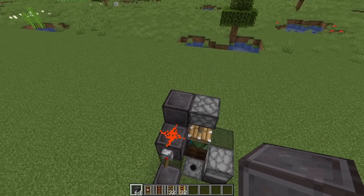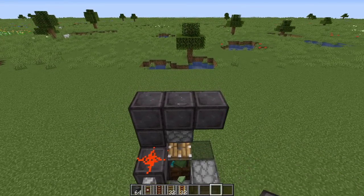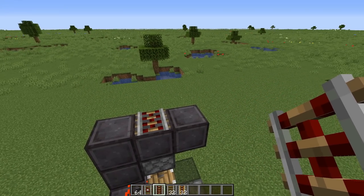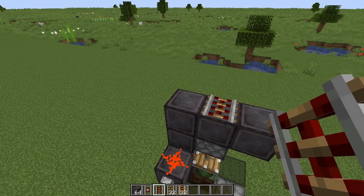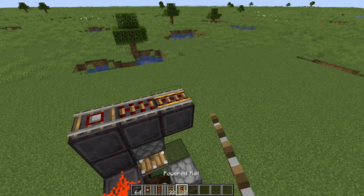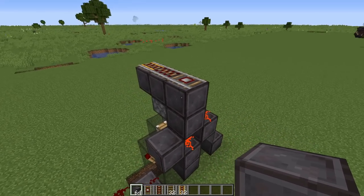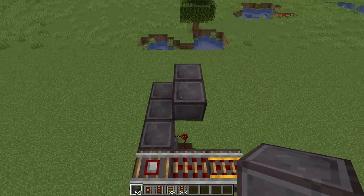These next steps depend on which direction you're bringing your villagers in. Place three blocks above the farm and in the center block place an activator rail. If your villagers are coming in from the left side, put your detector rail on the right, and vice versa. We're bringing ours in from the right, so detector rail on the left, powered rail on the right, and the activator rail in the center. Behind the detector rail, towards the back of the farm, place three solid blocks with two more up on an angle beside it.